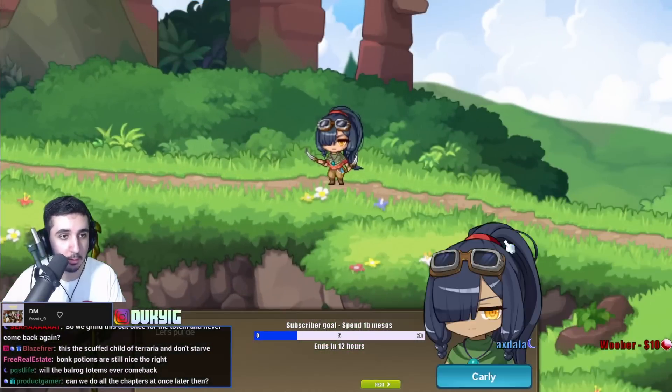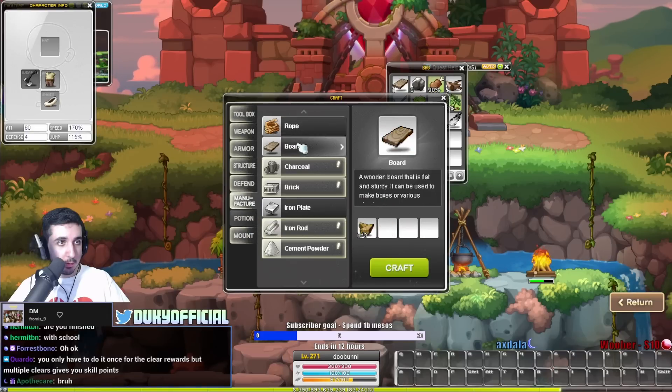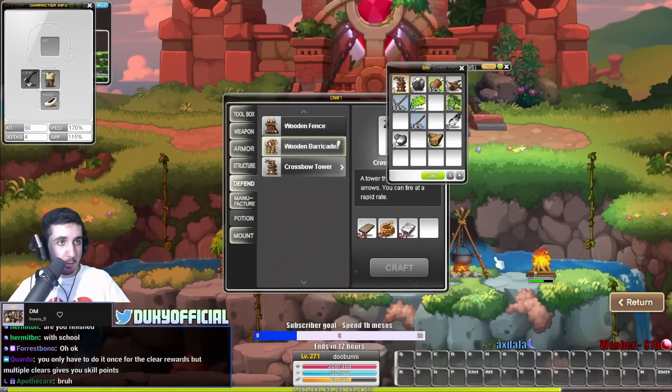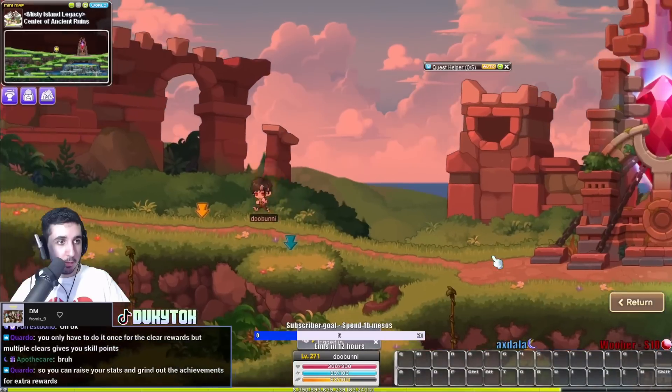The last thing the tutorial asks you to do is create a crossbow tower and a wooden wall — very simple materials, just need a bit of iron, wood, and stone. Once you place them down in the designated areas in the top left, all you have to do is smack the goblins that show up, and that's it — you're done with the tutorial.